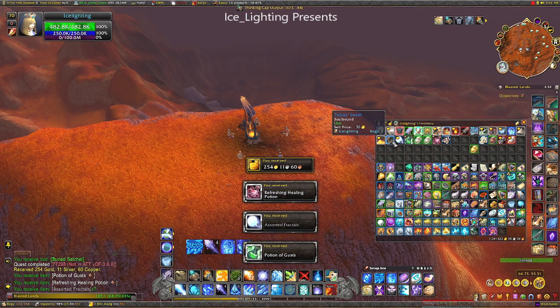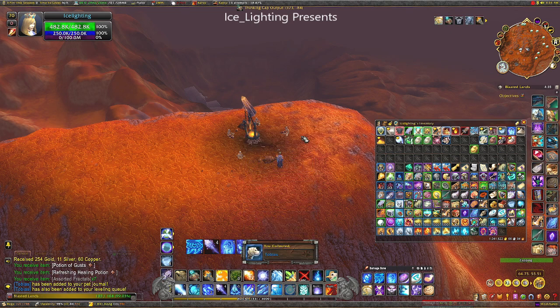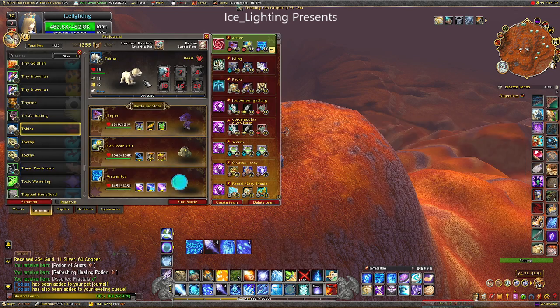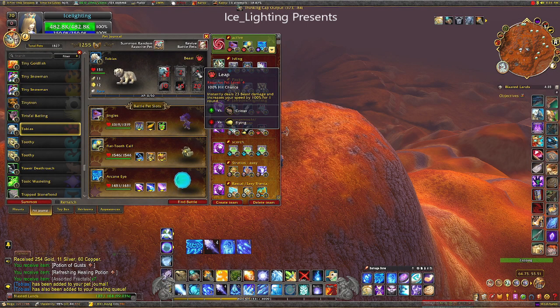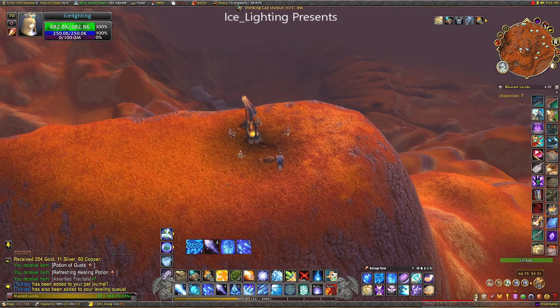Tobias is now in my bag. I'll double-check the buried satchel still has items in it — and it does. Now I shall use my leash and I have Tobias. Here are the spells, actions, and abilities he has.